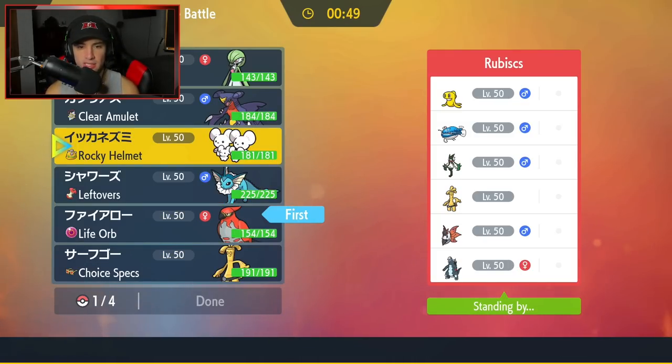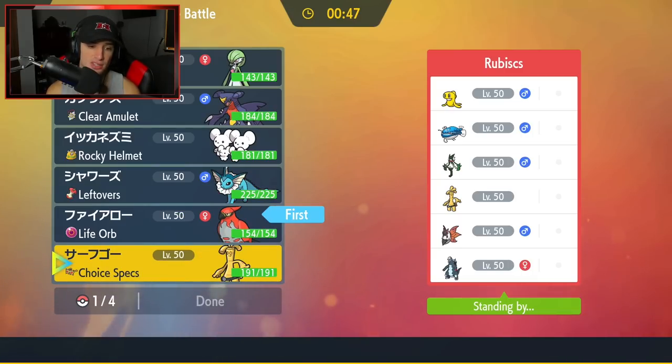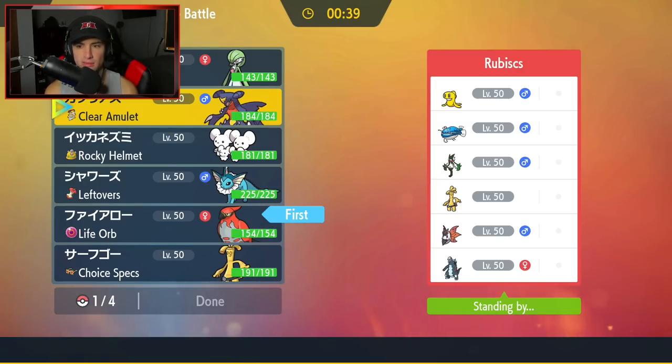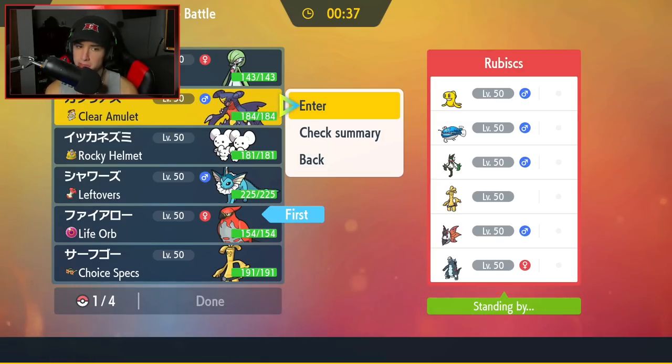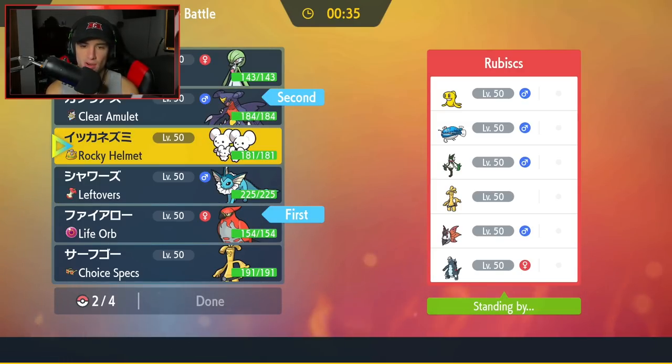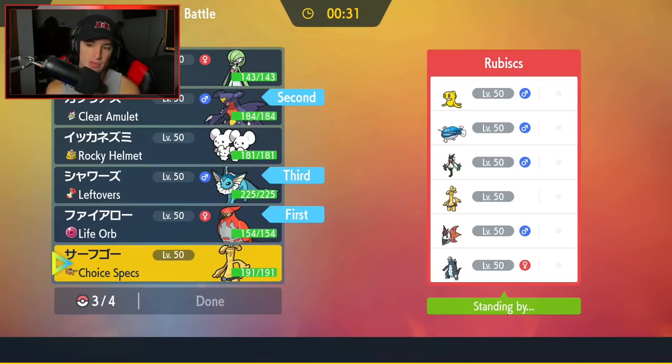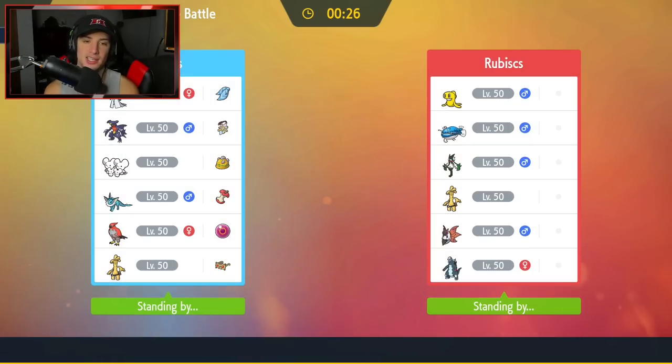I also like Gholdengo here because Thunderbolt does work on Dondozo. And Garchomp — I could Terastallize and pop EQs freely. I'm bringing Vaporeon and leaning towards Gholdengo in the back end — it just has so many good coverage moves. We're going to lock it in and look to go back to back.